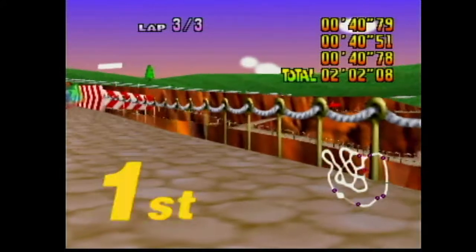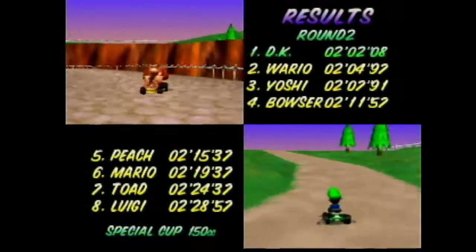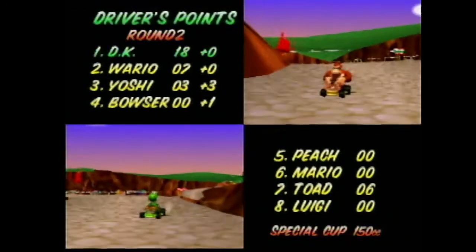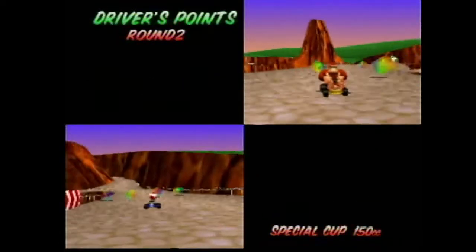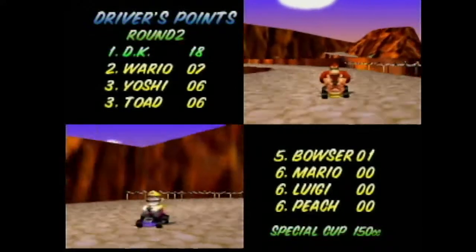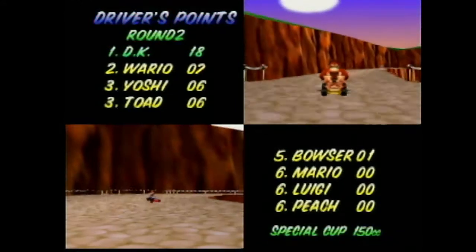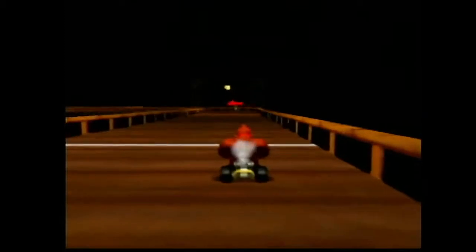I don't know if I mentioned this before, but in this game, wherever players finish from the time you cross the finish line is where the game says they finished — even though it's possible that's absolutely not the case. It's really frustrating. I wish in future versions they would wait 10 to 15 seconds after you cross the finish line for all the other players to cross, so there's better accuracy as to who finished in what place.